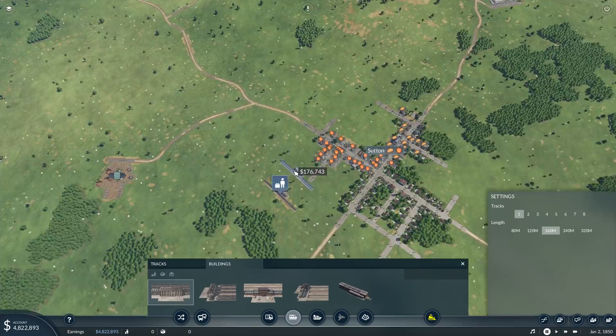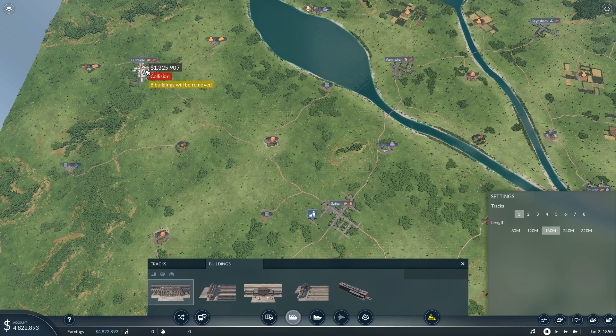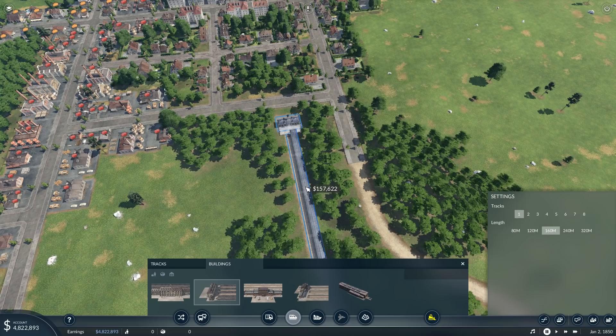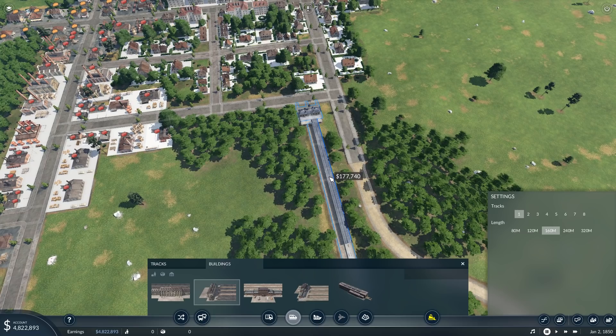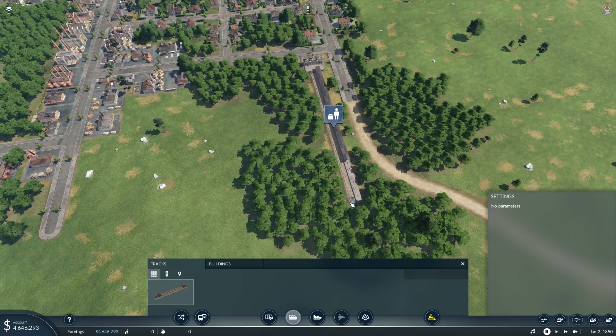The other station in Leclade is going to be a terminal station, because I think Sutton is going to be the hub and Leclade is going to be a sort of end point. So that can be a terminus station, and this one can actually be pretty deep inside the town. I'm going to orient it so it already covers a part of the town and has easy room to also add a tram or other passenger feeding service.